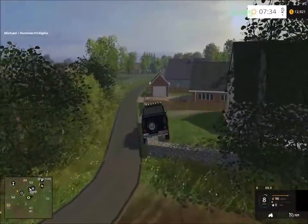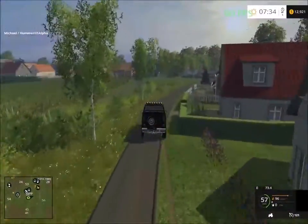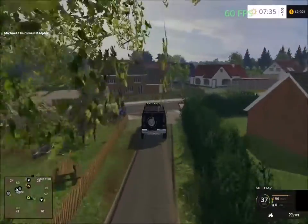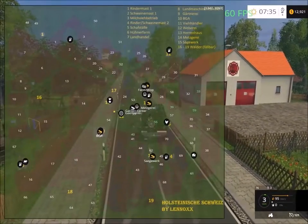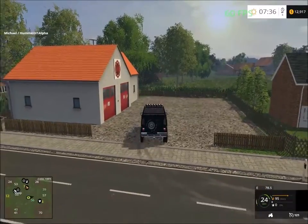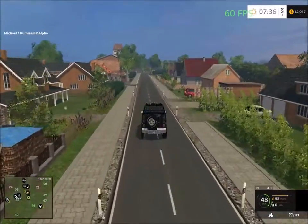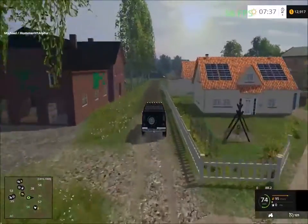Oh, that fencing is invisible. Lucky it was invisible. So this road will take us back up. Let's see where the road is that takes us inside here — not here. There's the farm there. Let's see the next road. This road takes us back to the farm.